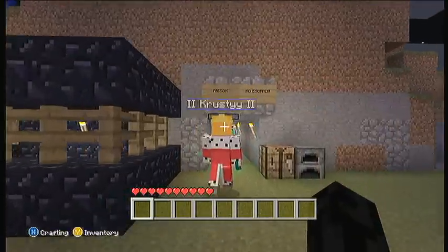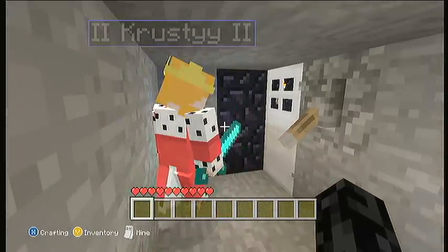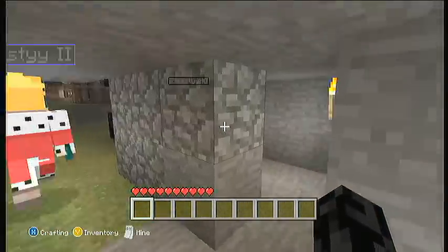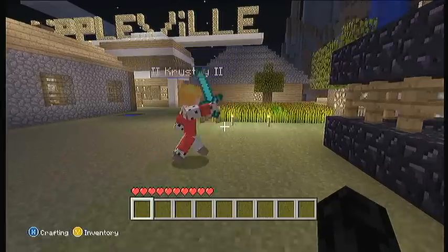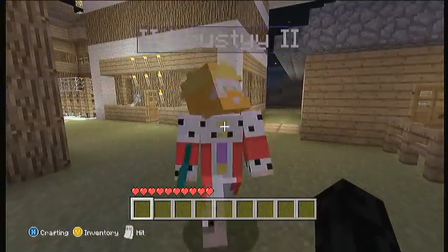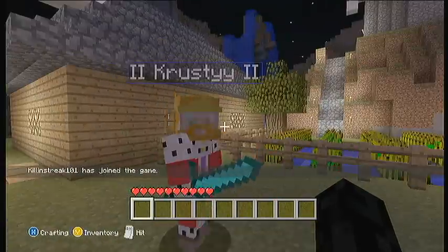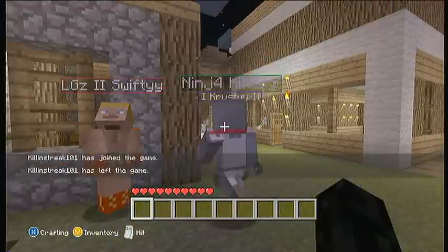There's the prison that we made of obsidian — it took us a long time to get all this obsidian. As you can see, there are iron doors that switch on the outside, not the inside. There's an option of getting banned off the server or being imprisoned for killing people. This is our windmill, by IITC.